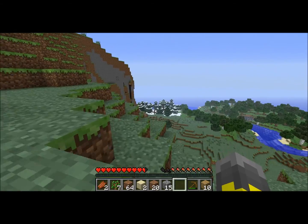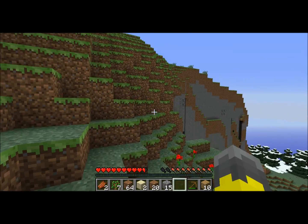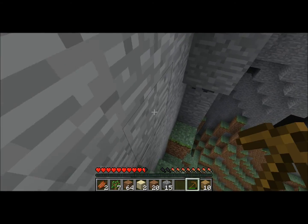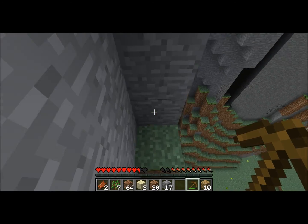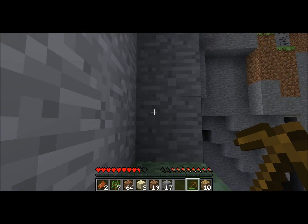Look at that — a snow biome! It's a good seed. I can't name the seed because I didn't type one, but I'll find that out hopefully. I wanted to look for some coal because it was getting dark. Okay, totally defeated the purpose of making a stairway down, but that's how you want to learn. Let's go!